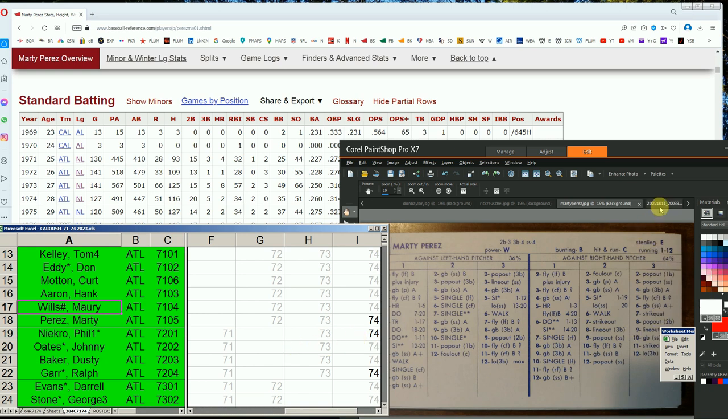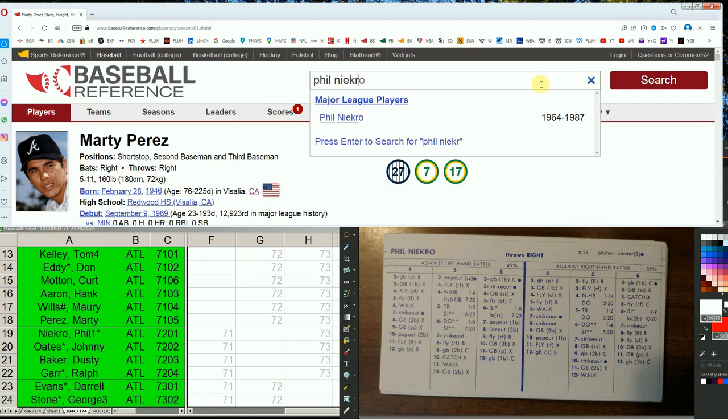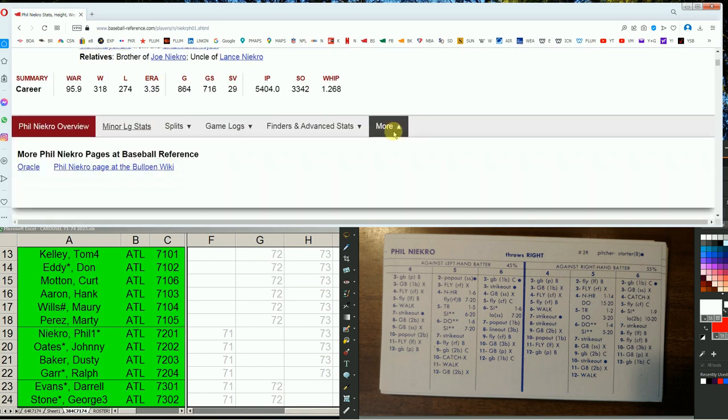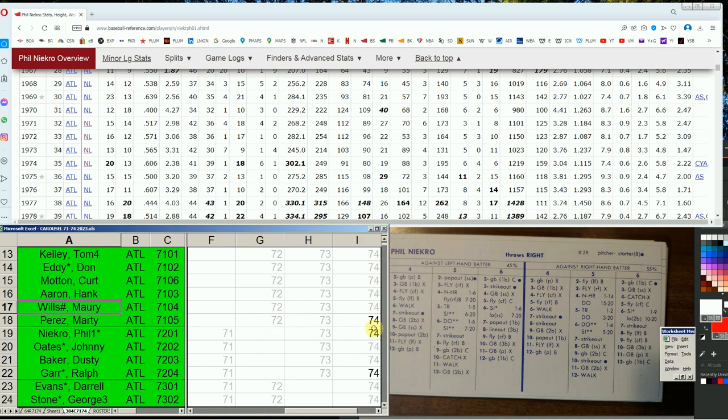Phil Niekro in 74: take a look at his stats and you'll see a slight bit of improvement. He's one of the most consistent pitchers — the knuckleballer — throughout his career. In 71 he has a 2.98 ERA and 1.18 WHIP. In 74 he's a 20-game winner, led the league in wins, with a 2.38 ERA, 302 innings pitched, a 1.11 WHIP, and is on the SIM list with Starter 8. Your ERA would be half a run lower and WHIP slightly lower too. It's a luxury if you have extra draft tokens and nothing else in 74 you prefer.